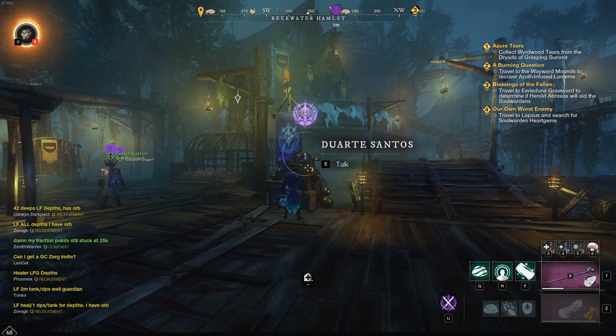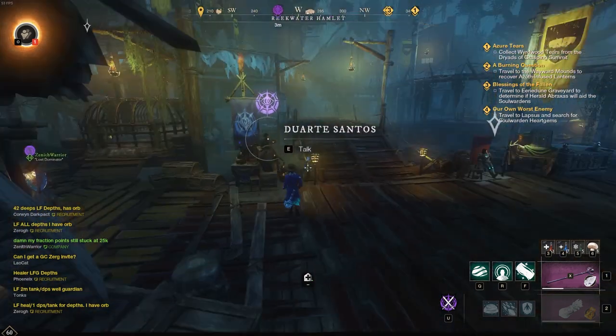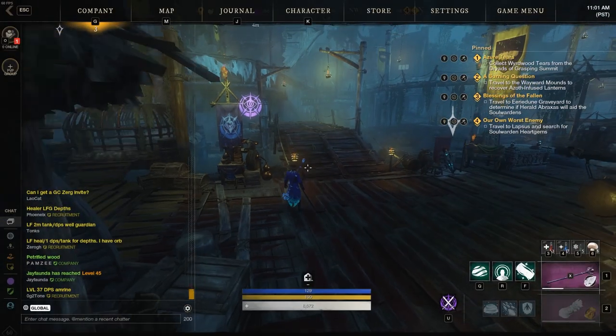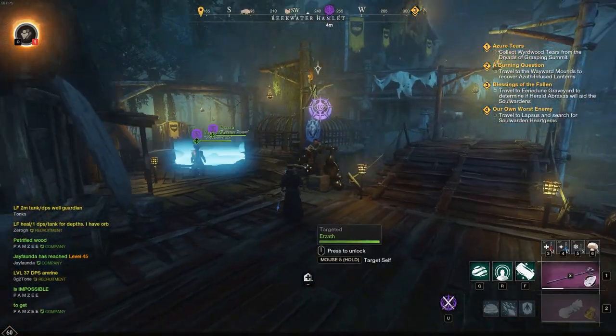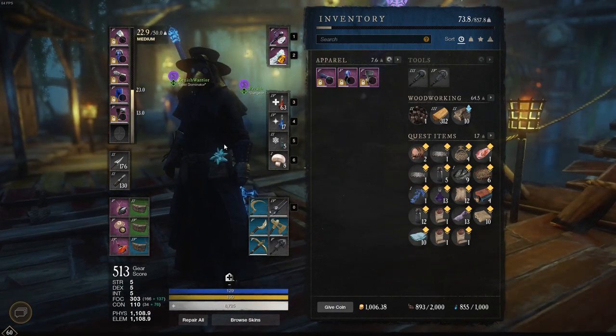I hope you guys are having a blast playing New World — I'm definitely addicted. Got that sweet faction gear on now. I think I might try to find a dye for the chest piece. Yeah, I got the medium gear here — I'll equip it because it looks pretty badass. That's the video, guys. If you have any questions, drop them below. Make sure to like and subscribe. Hope to see you soon. Bye.